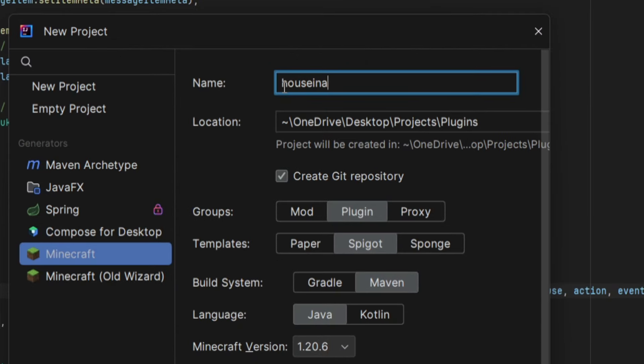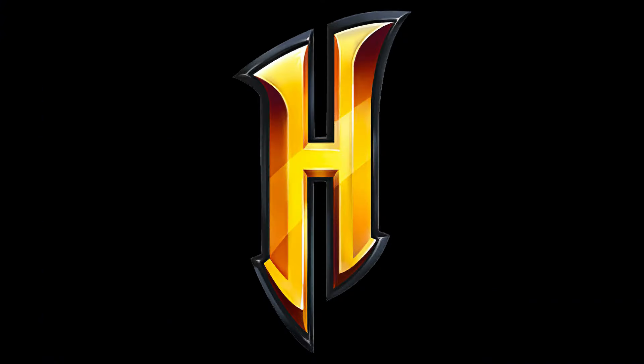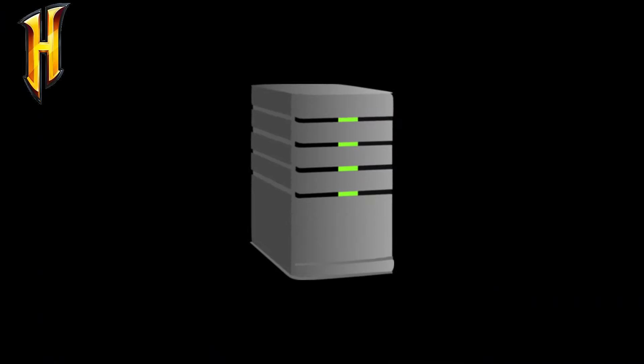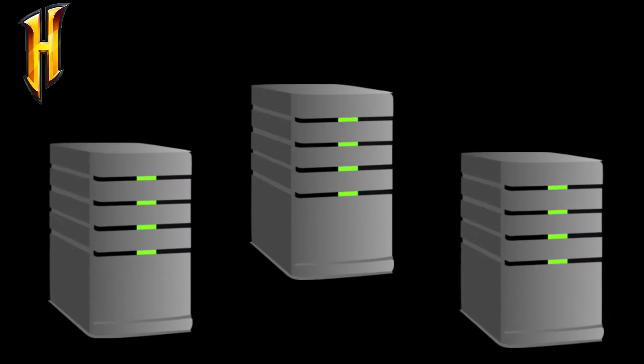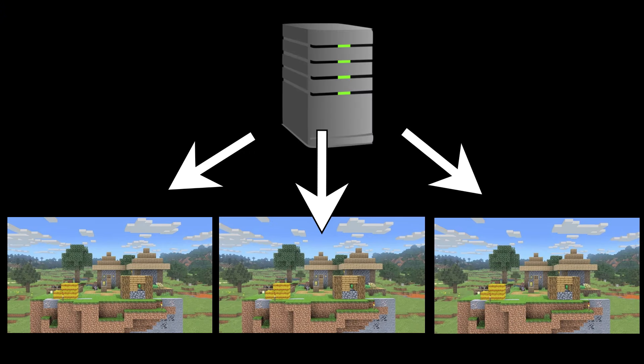First, I started how everyone else starts and created a new project in IntelliJ. I knew I wanted to start with the creation and setup of houses. The way Hypixel does this is by dynamically creating a new server each time you want to join or create a house. Originally I was going to do this, but after looking into it more, instead I had houses saved as a different world on one server.